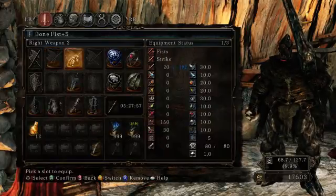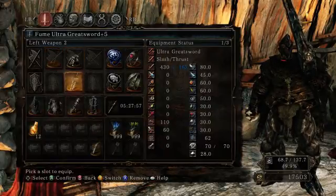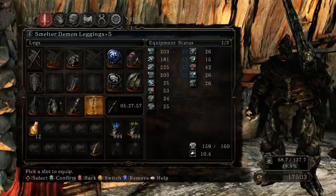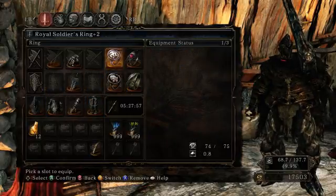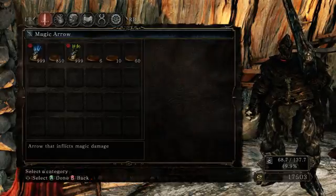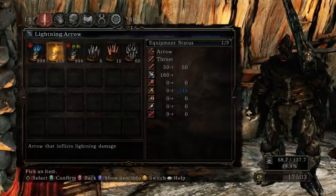Hunter's Black Bow plus 10, Bone Fist plus 5, Fume Ultra Greatsword plus 5. Raime's Helm, Armor of the Forlorn, Gauntlets of the Forlorn, Smelter Demon Leggings. Third Dragon Ring, Royal Soldier's Ring plus 2, Strength Ring, and Life Ring plus 3. I have various assortments of arrows — mostly lightning and magic. I'll be buying some during this playthrough, and poison arrows.